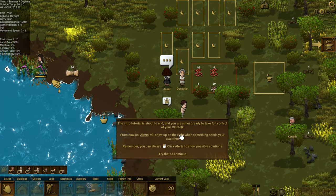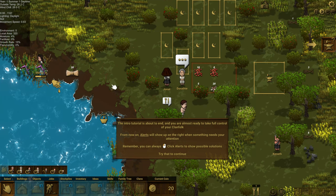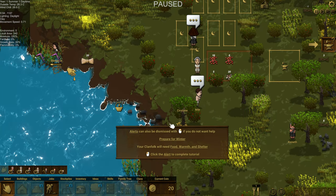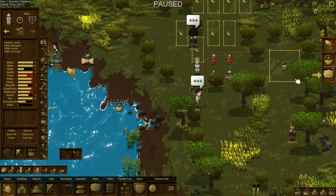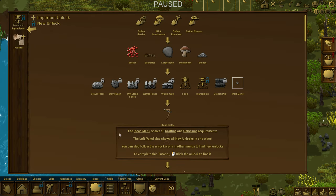That's almost the end of the tutorial already, so we're going to be on our own after that to build shelter and all those sorts of things — should be interesting. It's warning us to go ahead and prepare for winter. We're going to need food, warmth, and shelter — all the basics. Ideas tutorial: unlocked ideas by crafting and collecting resources. Click the button with the unlock icon to find new stuff. This tells us how we go about getting different things — it will be kind of our encyclopedia.